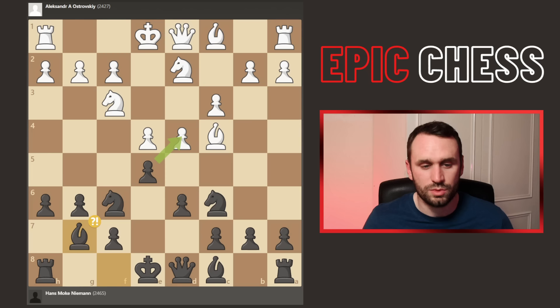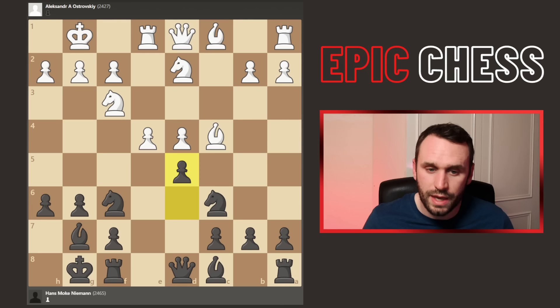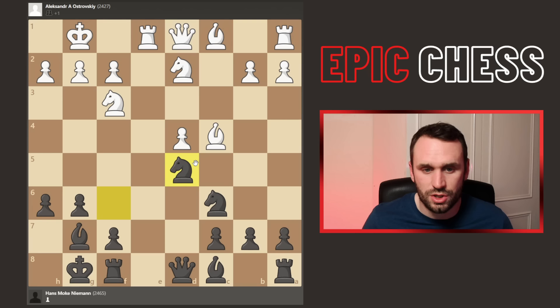Hans carries on with Bg7. The computer wanted to take on d4 immediately, but we won't go down that route. Both players now castled, and now we see takes on e5 — quite an important move. Because say you go rook to e1, a standard looking developing move. Well the problem is that black takes on d4, pawn recaptures. You don't normally want to give white the big centre, but this is the quick follow-up: you get d5 in, and because you're hitting bishop and pawn, you're forcing that resolution of the tension. White's got the Isolani in the centre. So coming back, takes on e5 was played.